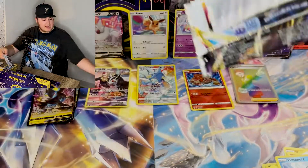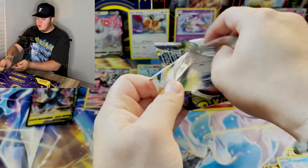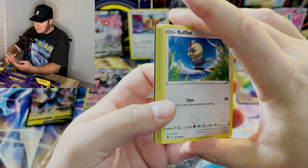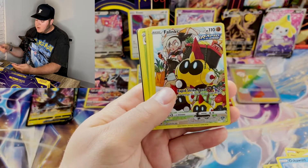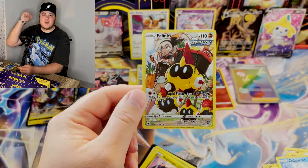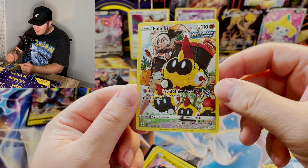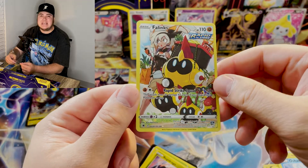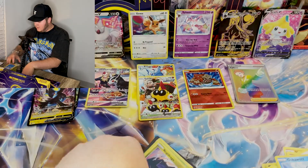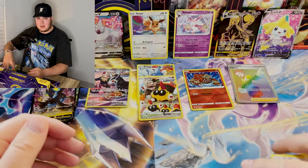Three packs remain and all the cards are on the table. Let's get a Greninja right here in a white and green — and we've got a Palina character rare, one that I haven't pulled yet either. Very nice, love the art. I think it might be Bea — B-E-A. If it's not, don't roast me, I can't keep up with trainer names.